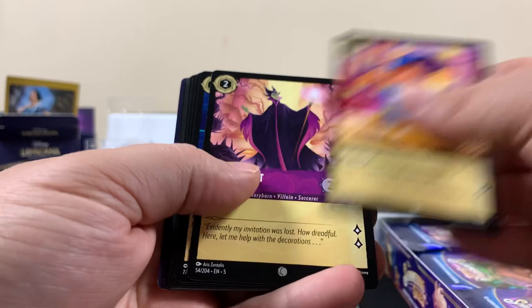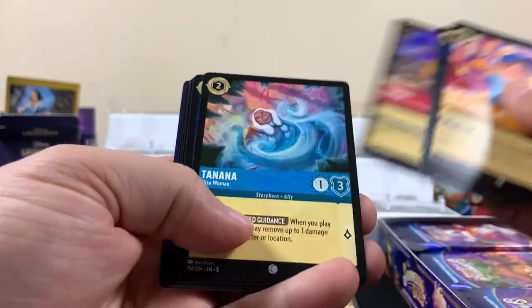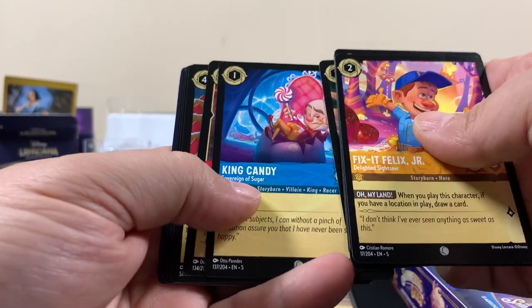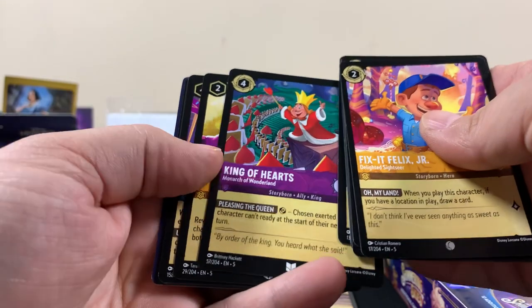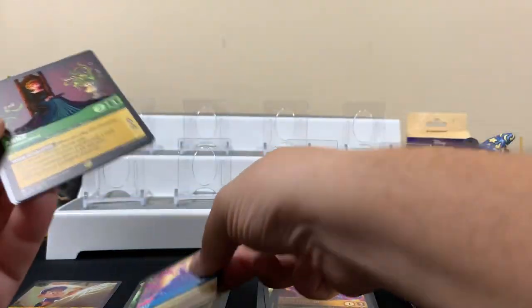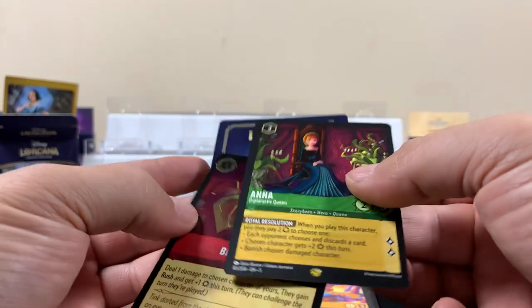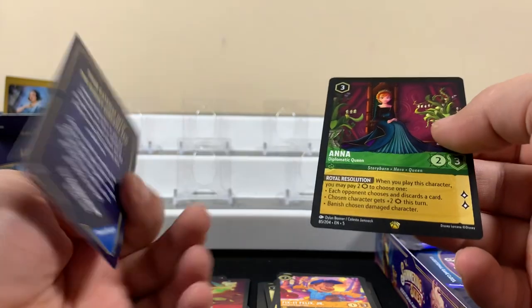Fix It Felix — is that from Wreck-It Ralph? Maleficent, Robin Hood, Simba, King Candy, King of Hearts. Alright, rares. Got a rare Bell — ooh, first legendary! Anna! Oh that's cool, it has like a... oh yeah, that's pretty nice. There's another one of those cards.